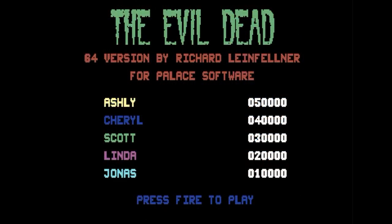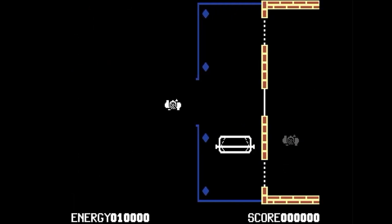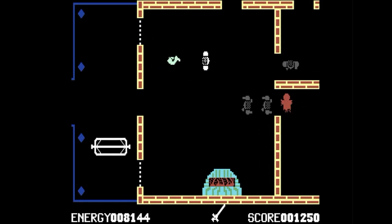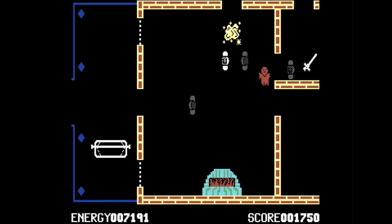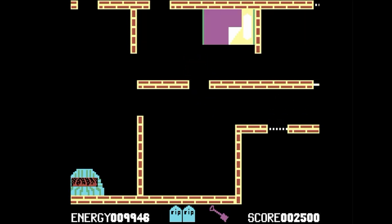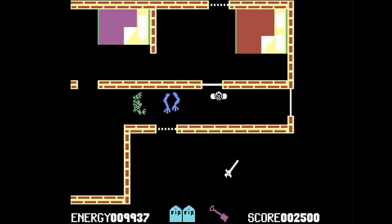Here is the Evil Dead. I guess I'm playing here as Ash. I got a sword, and that looks like a swing on the front of the cabin. I'm going into the cabin and being attacked by deadites. What happened to my sword? Is it loading again or something? Going deeper into the cabin — oh, there's a fireplace too. Being chased by legs and weird things.